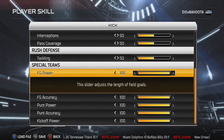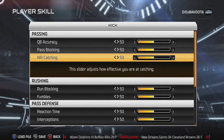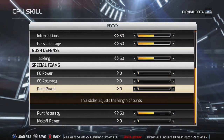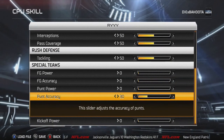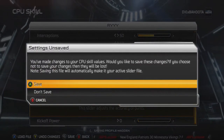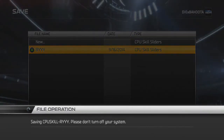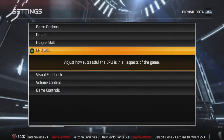Kickoff power you don't really have to do, but I like doing punt power and punt accuracy. Unfortunately none of the other sliders work — fumbles and stuff would be really nice but they don't work, and the CPU sliders don't work either. I put the CPU ones to zero. Then you just need to save, which is the back button — save it and you're done.